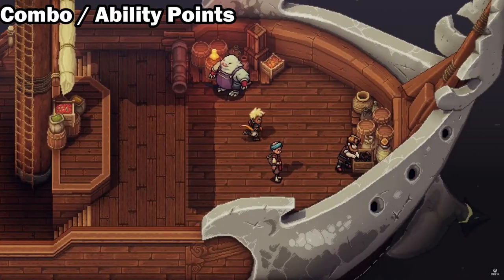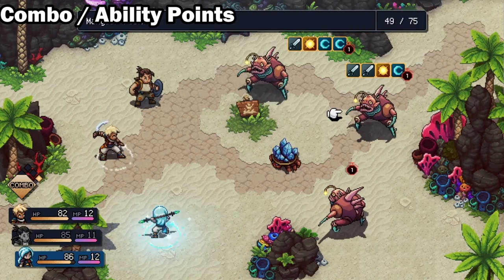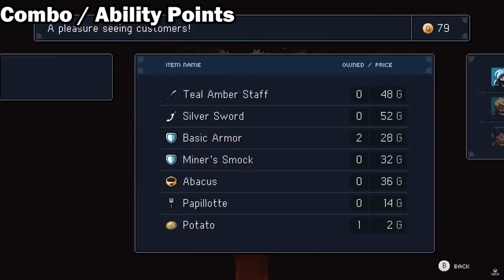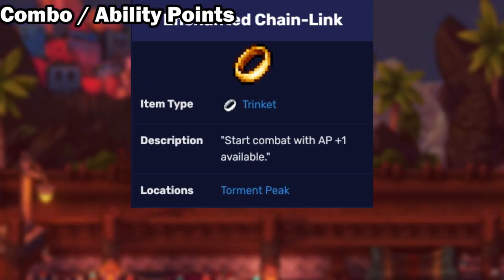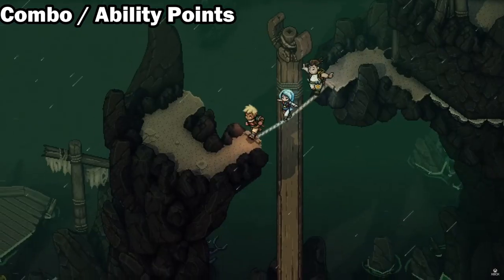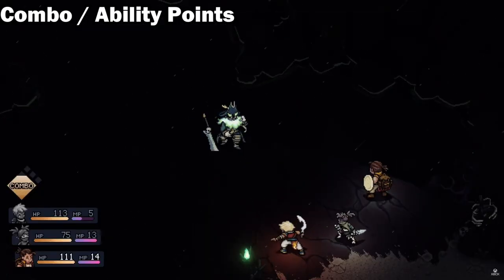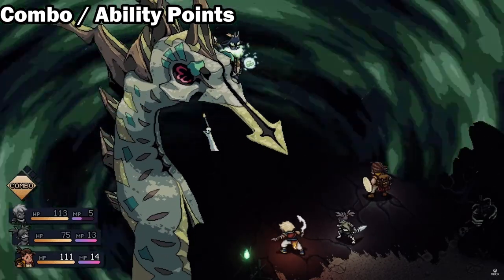Combo points are used to perform combos where the party members will work together on attacks. For example, Valir and Zale can turn her moonarang into a sunarang, causing it to do both lunar and solar damage. CP can be gained when either an enemy or the party takes turns, but when you break locks you gain the most CP. Points can also be earned with the Enchanted Chain Link, which gives the party 1 CP at the start of each battle. A max of 3 CP can be available at any given time. When performing an action that requires CP, the assisting party member does not need MP and does not lose their turn. All CP is lost when the battle ends, along with any live mana.